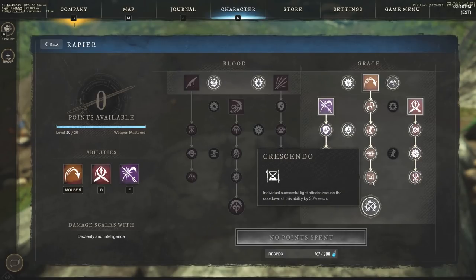Then we have Cursendo — individual successful light attacks reduce the cooldown of this ability by 30% each. That's insane cooldown reduction if you can make all these abilities work together and stay on top of your target.